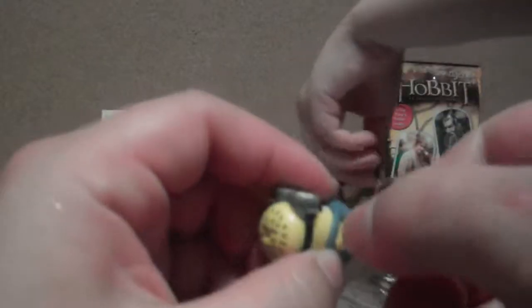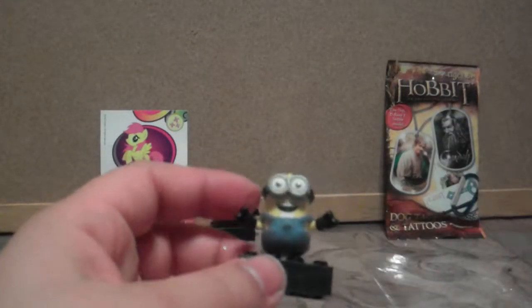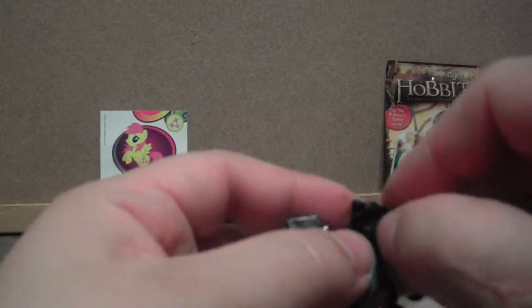You can press the button over here and take a picture. We've got the bow — I love the things that they get to hold. It's nice that they come with a little accessory. There's a little spot right there for his hand to go around the camera. That's really hard to get in his hand. Got it — he's got his little camera. He was not easy to put together.